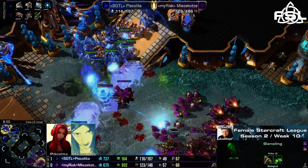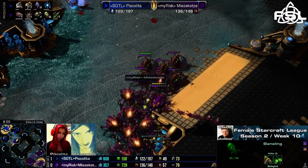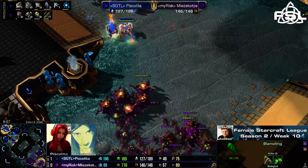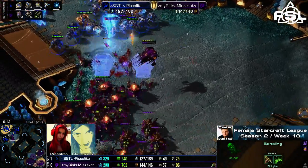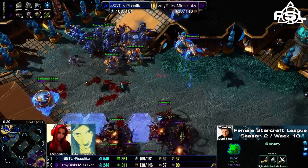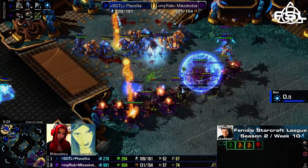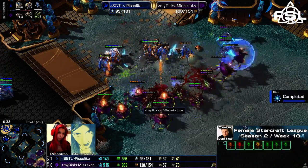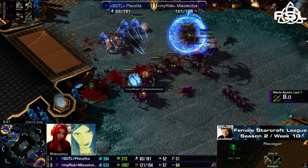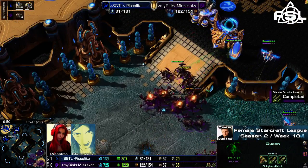Force fields just decide everything here. Mitsukotze just has to retreat for a moment, but she's now soft-containing her opponent, not letting her get a fourth base. Seems as if she really wants to finish the game right here and right now. Taking down one of the pylons is already a small victory. The force fields are not there and unfortunately the sentries were all in front getting demolished by the banelings — all of the important force field units now gone. The ravagers fighting straight up against the army, raining down biles on the units, more army coming from the left. It seems Piskelita will just barely be able to hold the first push, but then the immortals die as well and the reinforcements of Mitsukotze arrive — Mitsukotze has just broken her opponent.